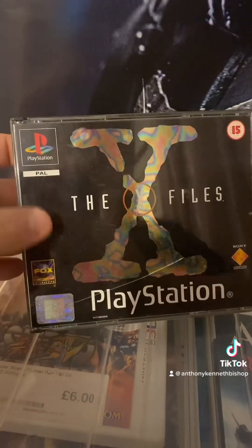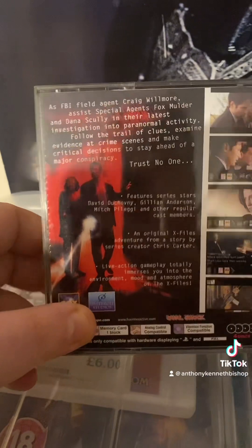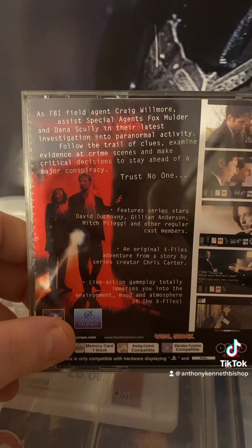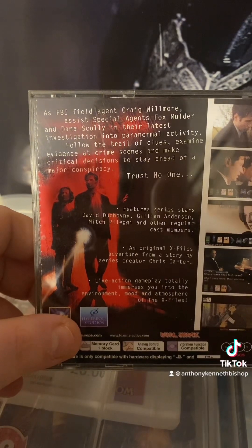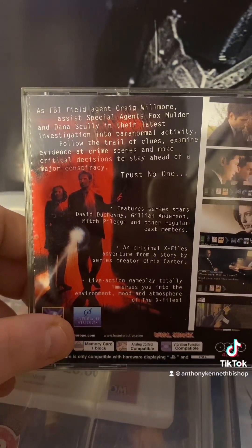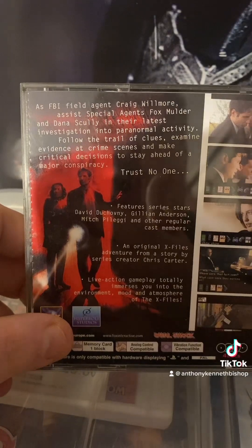It's rated 15, and there's a little script on it: 'As FBI field agent Craig Wilmore, assist Special Agent Fox Mulder and Dana Scully in their latest investigation into paranormal activity. Follow the trail of clues, examine evidence at crime scenes, and make critical decisions to stay ahead of a major conspiracy — trust no one.' You've also got the Lone Gunmen in it as well.